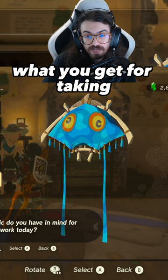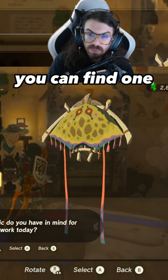This is the Chuchu Fabric, which you get for taking a picture of a blue Chuchu. The Erokuda Fabric — if you don't have one, you can find one really close to Hateno Village as well. They're all over the place though, just keep an eye out.